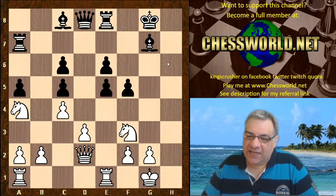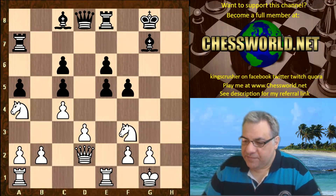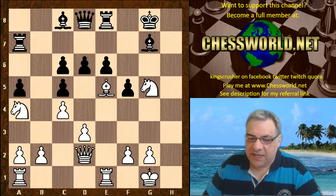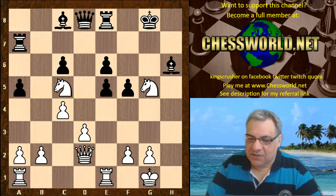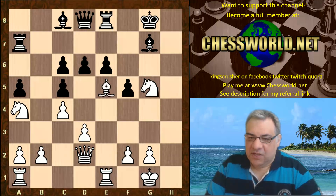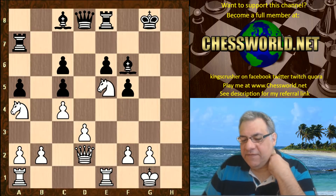Nf3 is very important — perhaps to stop that pin and put pressure on e5. You can see that this would not be a good idea: Knight takes, Bishop h6 — ouch! Nasty pin. So it's very cautious and necessary to bring the knight back. Bishop f6, actually winning that pawn on e5.